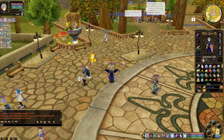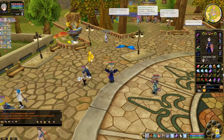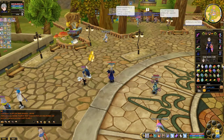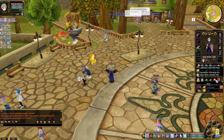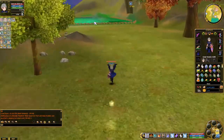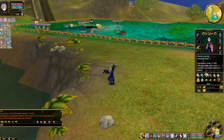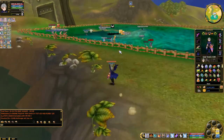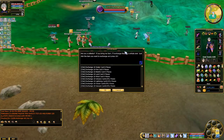We weren't able to find any seller of cards, but we were able to find some pieces. These can actually drop from mobs as well, or you can collect them depending on your luck, but usually you can collect them on the collecting field. To turn these pieces into a card, you just go to this NPC and select Exchange Card.